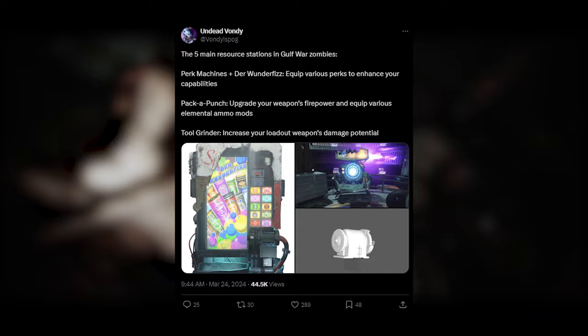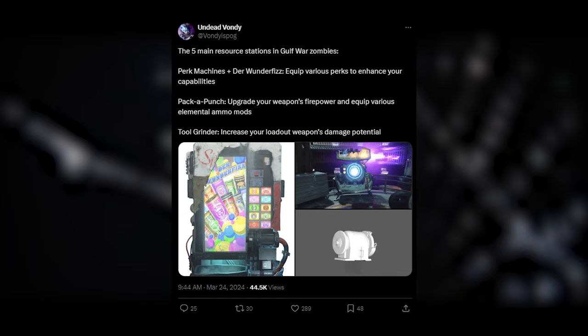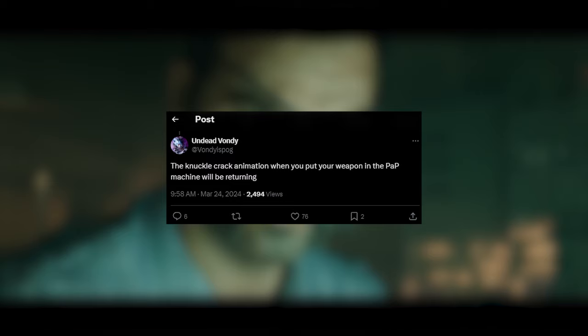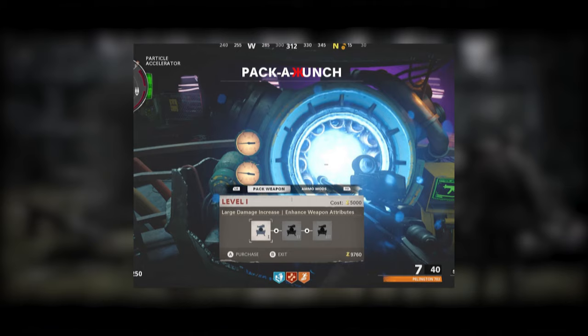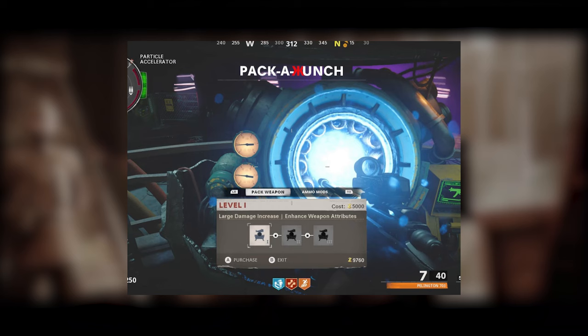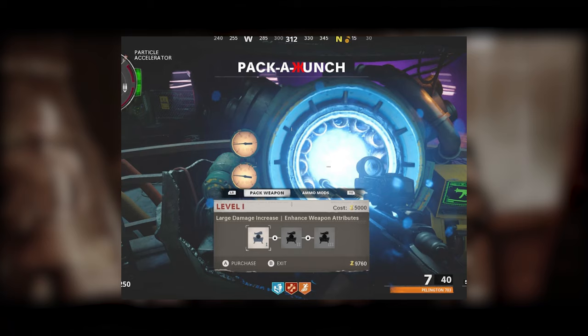The Pack-A-Punch is going to work similar to Cold War Zombies, where you will upgrade your weapon's firepower as well as being able to equip various different elemental ammo mods. However, they are bringing back the Pack-A-Punch knuckle-cracking animation, so you're not going to be able to instantly just go in and out of the Pack-A-Punch. It's unclear if there's still going to be a menu to select your ammo mod and Pack-A-Punch tier, or whether it'll automatically apply one, similar to Black Ops 3 Zombies.